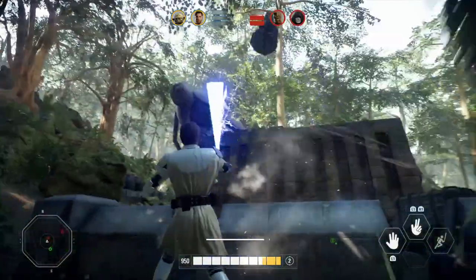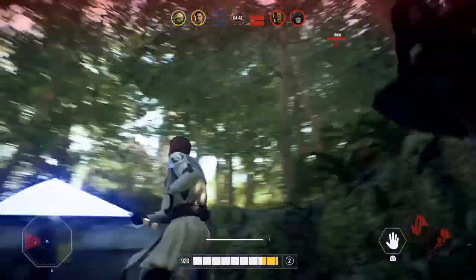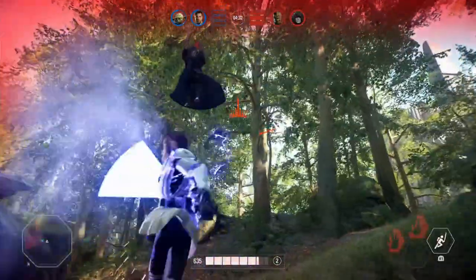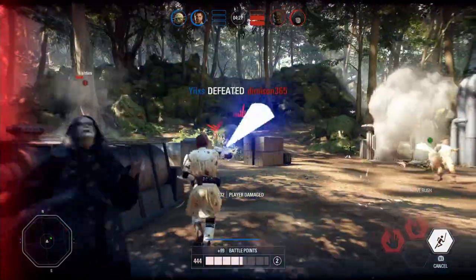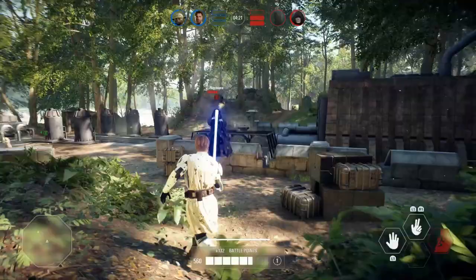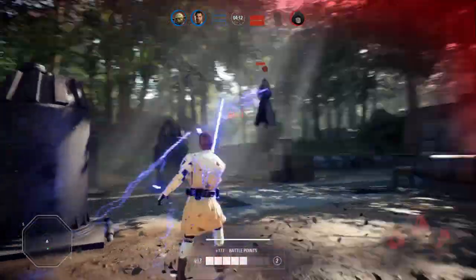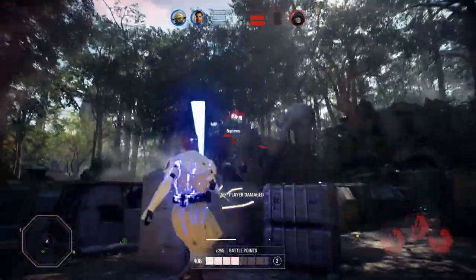Now let's move into the combat itself. Whether playing against troopers, reinforcements, blaster heroes, lightsaber heroes, or hunting killstreaks in GA or CS, spamming lightsaber attacks is rarely the best option. It's only good if you are in a 1v1 against a lightsaber hero with no one else around and his stamina is almost depleted while yours is full, or if you are using a stamina-reducing ability like Rey's Insight, Vader's Rage, or Dooku's Duelist — and even then you can be countered.